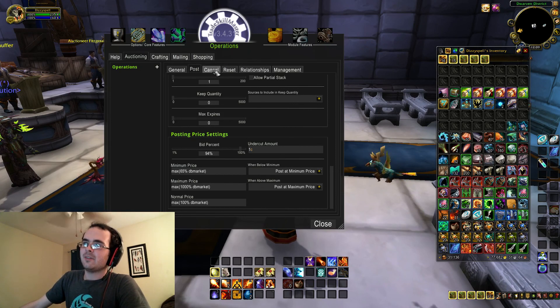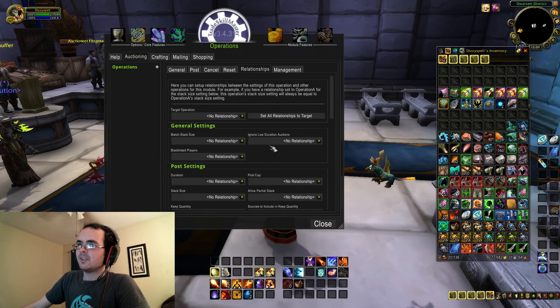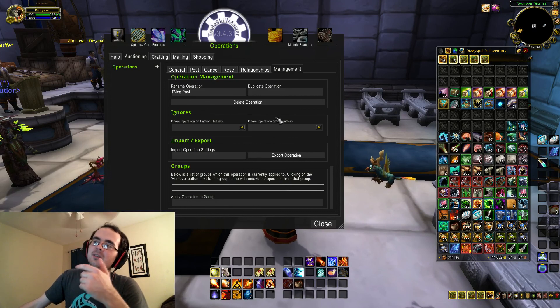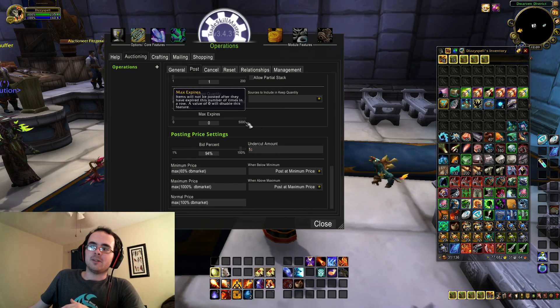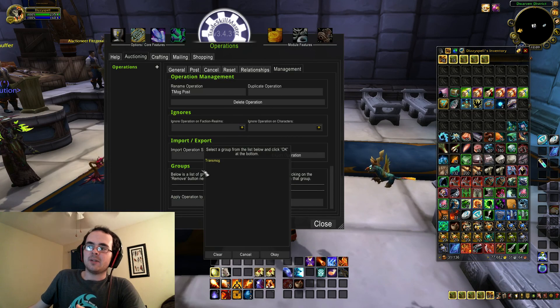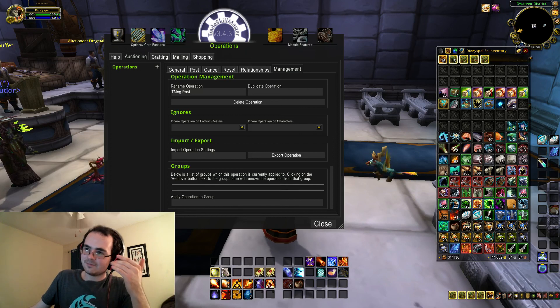We don't really want to mess with cancel or reset. Go to Management after you're done configuring your post values. You're going to go to Management, then Apply Operation to Group, and then select transmog, because you want it to be posting your transmog at the value prices. Hit OK, and it's going to say apply your operation to your transmog group.